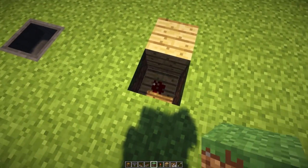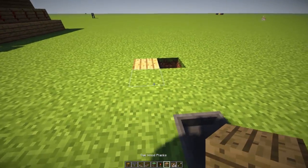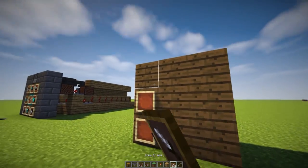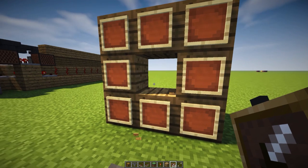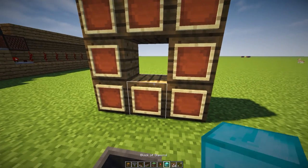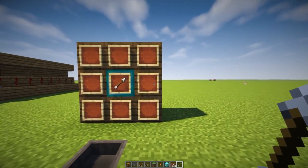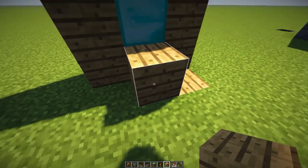Leave this bit of redstone over here exposed because now we're going to build the selector system. Place down six or nine blocks right over here, then place down iron frames in this configuration. You can also add a different block in the middle to highlight the area — I like to place a diamond block there and then an iron frame so it's highlighted. Then place your arrow in the middle.